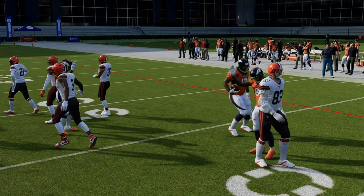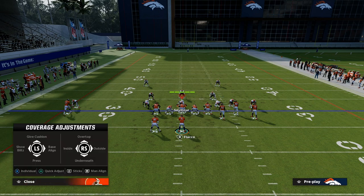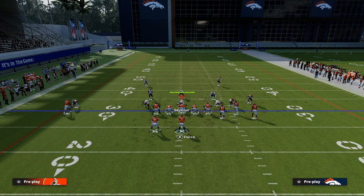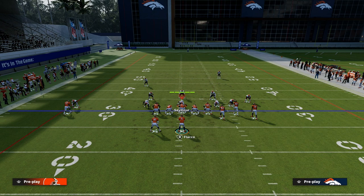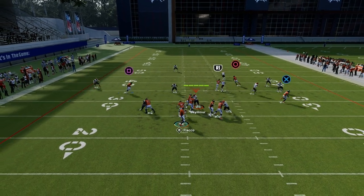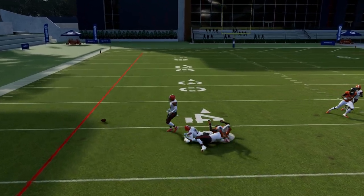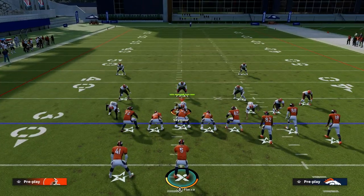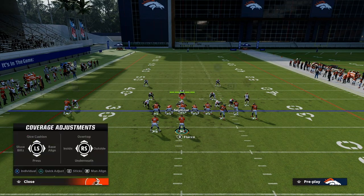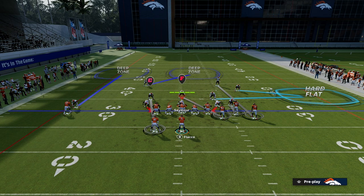Let me show you how the rest of the play works out against this hybrid shell that a lot of people like to go to. Where they kind of shade the bunch side to take away the quick tight end flat — how does this work if they user underneath? You can still throw this in that pocket against man coverage. It's a tighter window, but you certainly can throw this against this hybrid man concept.